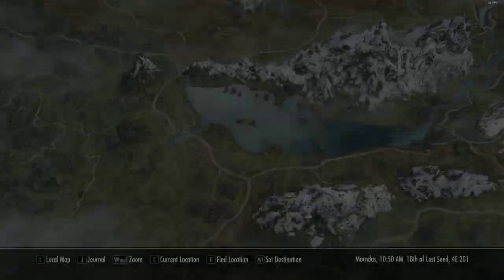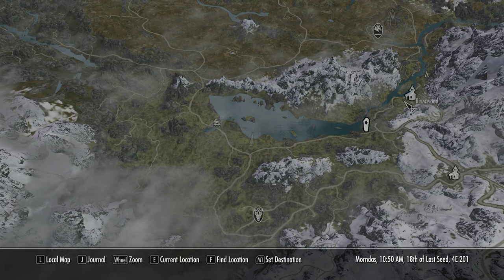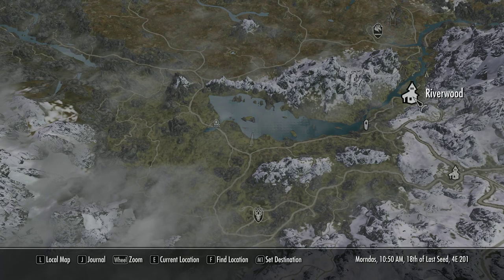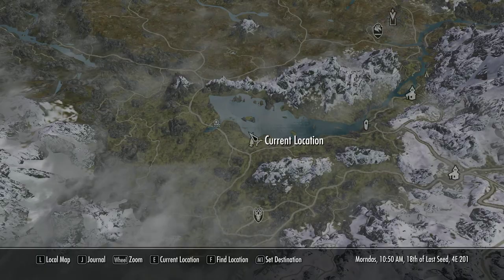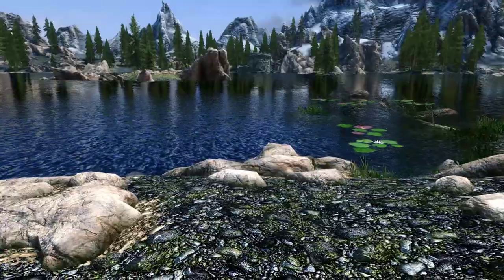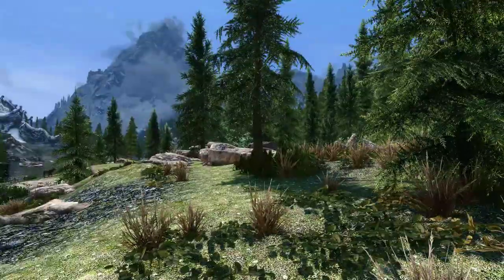If we take a look at the map, you can see where we are. There's Falkreath to the south, Half Moon Mill, Guardian Stones, and Riverwood — I always want to call Riverwood Riften, which is kind of insulting to the folks at Riverwood. But anyway, here's where we are. Very scenic location. This is like my most favorite area in Skyrim.